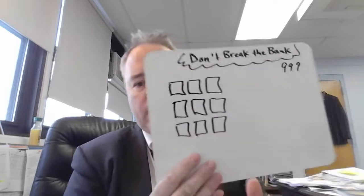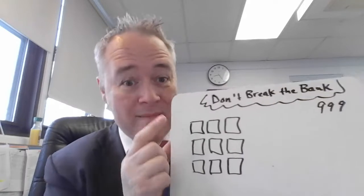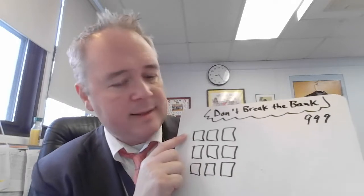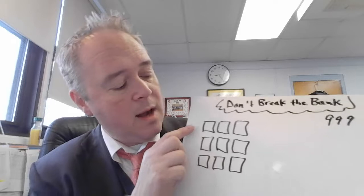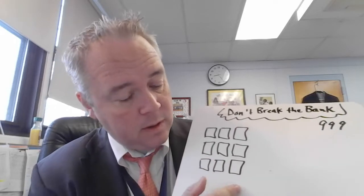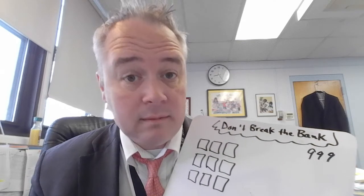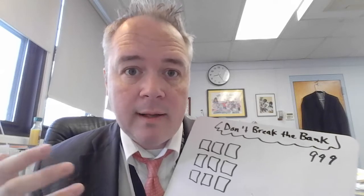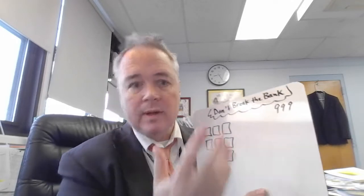Here's how you play: you're going to roll your die nine times. I just rolled a one. When you're finished filling in all your boxes, it's going to create three three-digit numbers, and you have to add those three numbers up. The answer has to be 999 or less — you can't go over. But you want to get as close to 999 as you can.